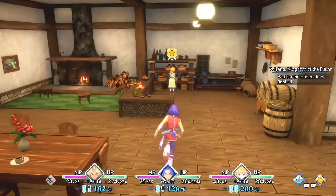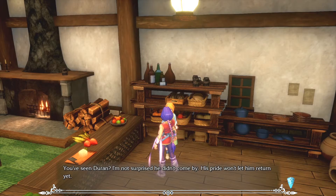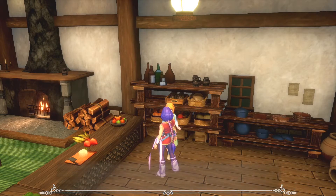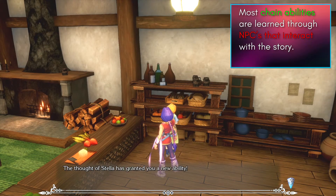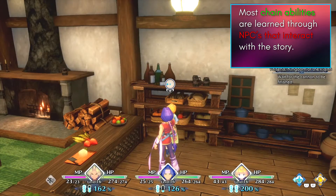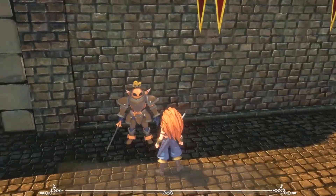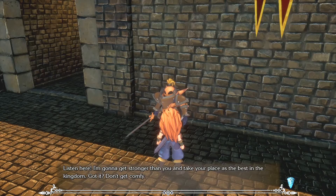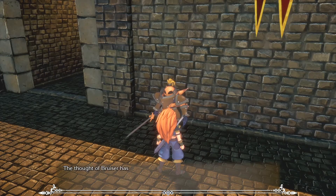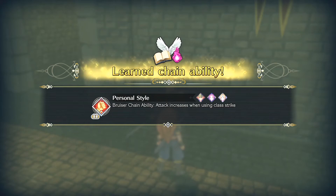Something else that will help you out are chain abilities, and you can only get these by talking to specific NPCs throughout your journey. Typically these are NPCs that have more interaction with the main cast of the game. For instance, at the very beginning of Doran's path you'll fight a knight that acts as a tutorial for the battle system — well, later on in Doran's path you can meet up with that knight and obtain a chain ability from him.